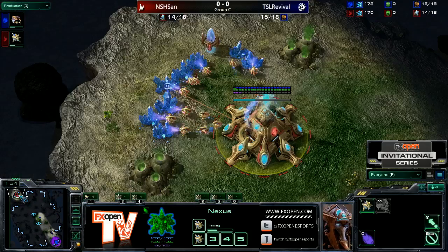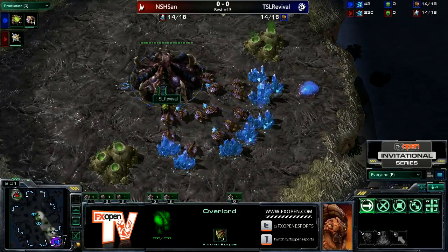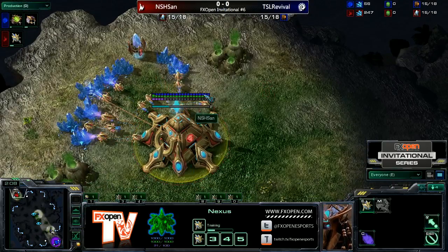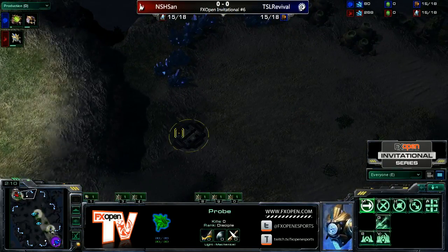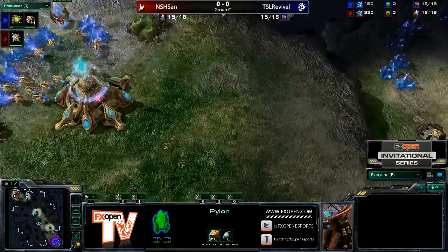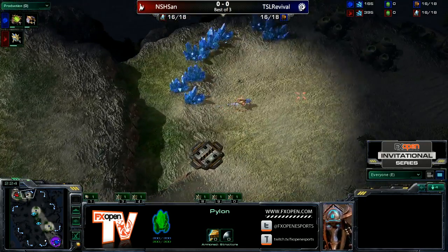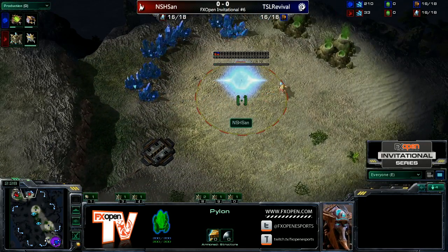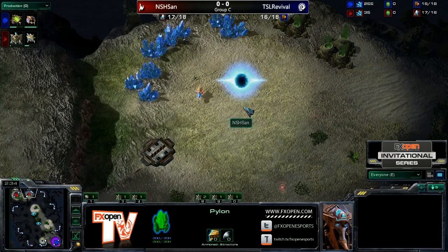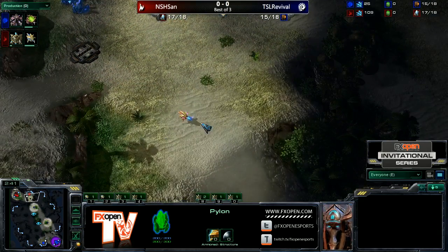It quite possibly could be. Because Revival — what's Revival doing, right? It's too early to see. He's going for... Oh, it's a pool! That doesn't look good for San! Unless — what's he doing? He is going Nexus first. But with the pylon, even if you go Nexus first on this map, wouldn't you put the pylon on the low ramp anyway to wall off with a Forge? Yeah, of course. He's going to drop a second pylon right now at the choke point, I would imagine, and start that wall off.